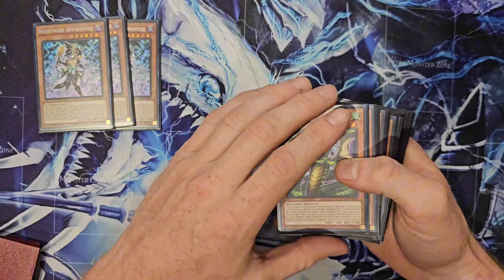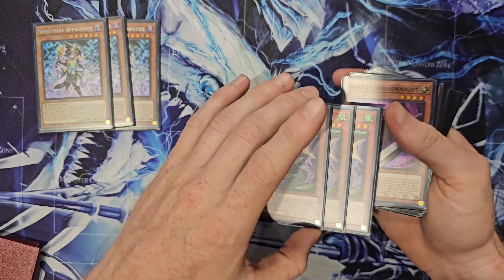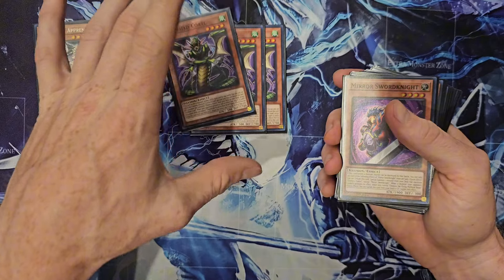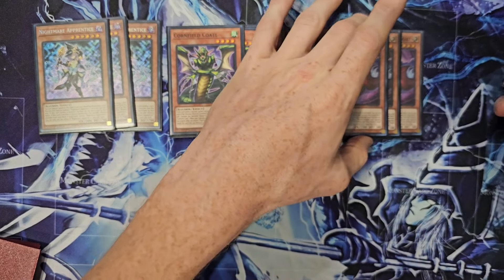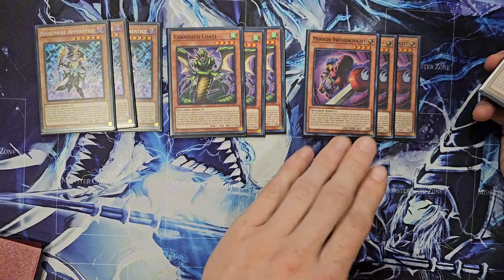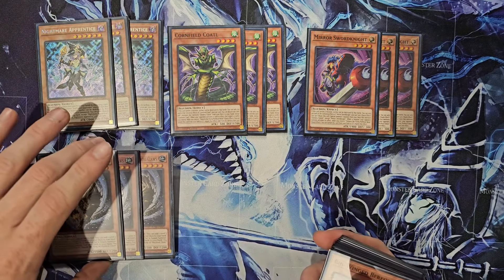Three Nightmare Apprentice — the new card out of Legacy of Destruction. This is a starter, it's a two-card starter though, because it does require a discard. Codal — this is a one-card starter. Mirasaur's Knight — one-card starter. Typically this is going to get you to this and this; it just depends on what your hand is like. So many options.